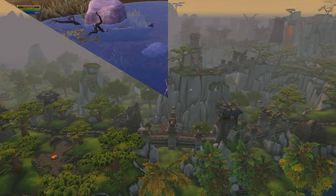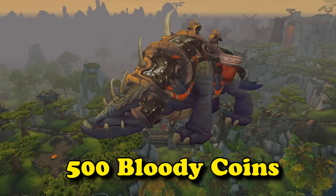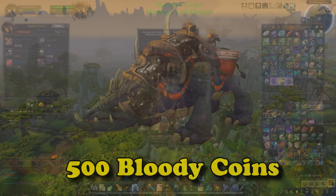At number 9, we have the Ash Hide Mushan Beast. This mount is obtained in the Timeless Isle from a vendor for 500 bloody coins, and it's obtaining these coins that makes this mount so hard to farm out. There are two ways to gain bloody coins.